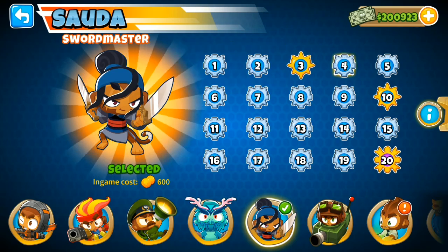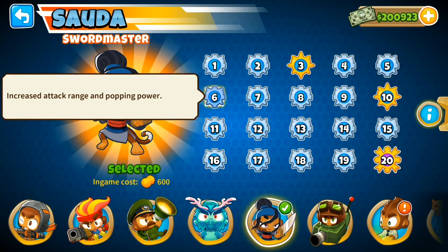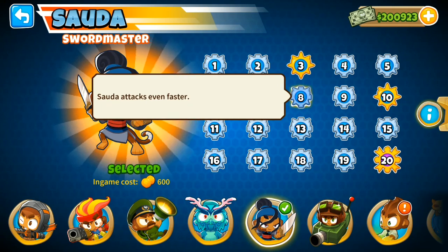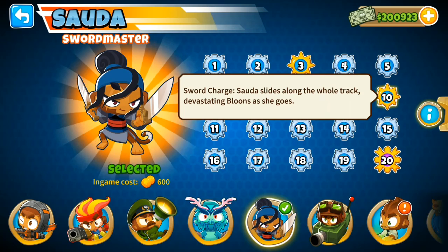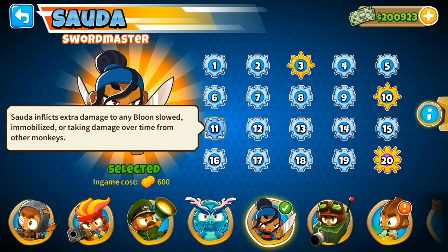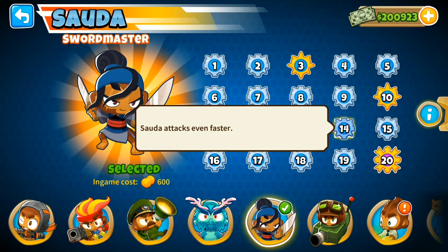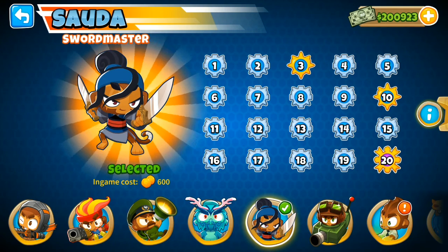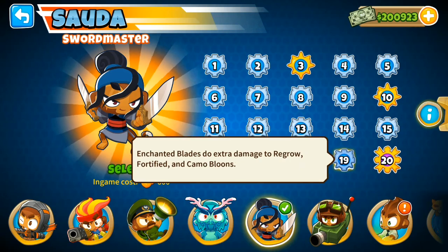As you can see right now, I'm just going through what her levels do. Level 10 is pretty useful. Level 3 is okay — it's not that great, but at least it's something. Level 20 improves the level 10 ability a lot, and it's quite useful, especially in late game applications and rush rounds. You'll want to get there using Energizer.